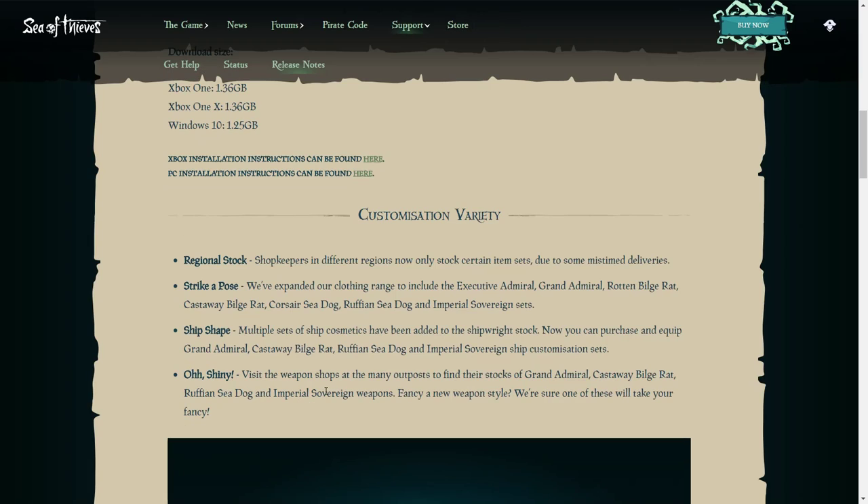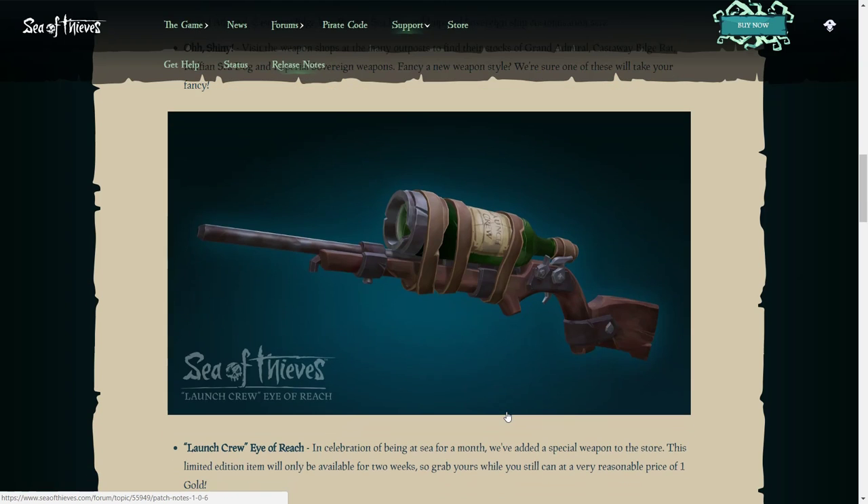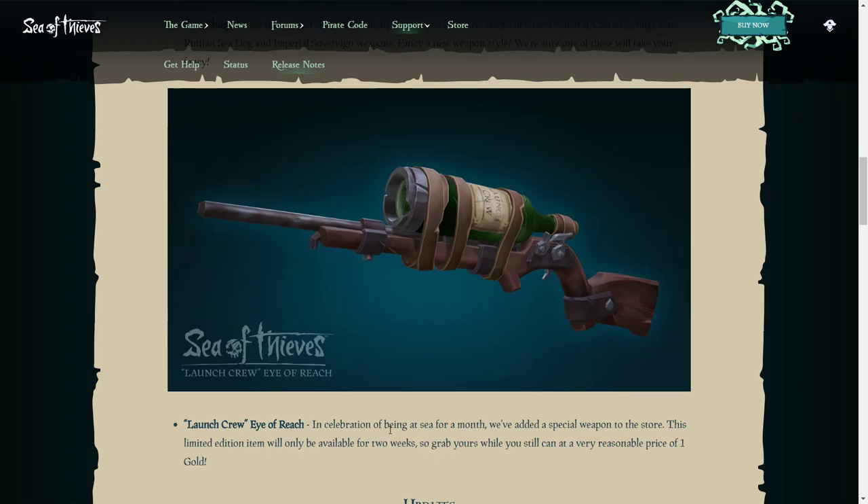Also, visit the weapon shops at many outposts to find stocks of the Grand Admiral weapon set — a fancy new weapon style. Scrolling down, this is the Launch Crew Eye of Reach. In celebration of Sea of Thieves being out for a month, they've added a special weapon to the store. This limited edition item will only be available for two weeks, so grab it while you still can at a very reasonable price of one gold.